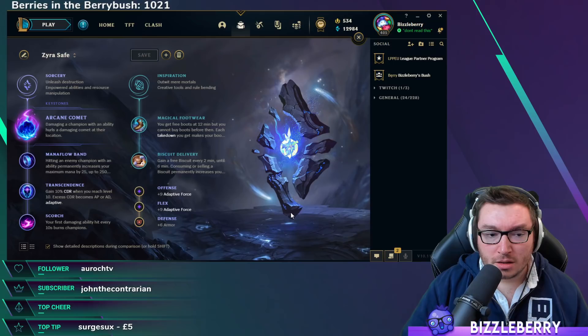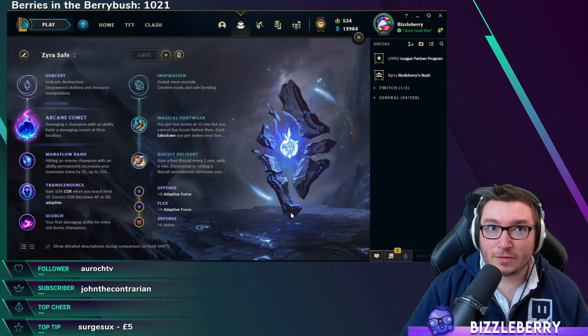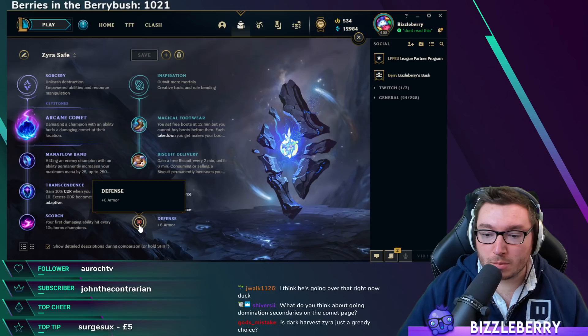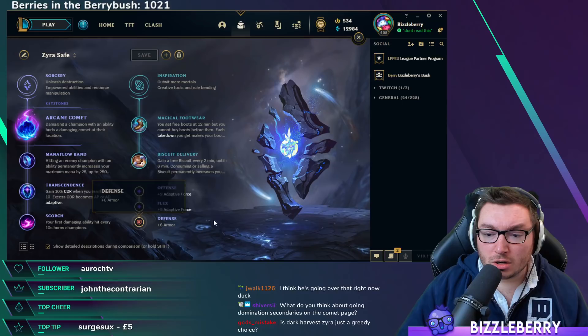Secondary runes are exactly the same as the Electrocute side — Boots, Biscuits, same situation. Go Stopwatch if you feel you could get tower dived. Biscuits and Cosmic Insight are definitely options as well. And once again, keep an eye on those stat shards for bot side — make sure you have armor or magic resistance according to what you're up against.